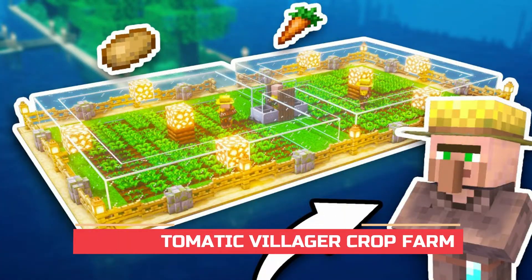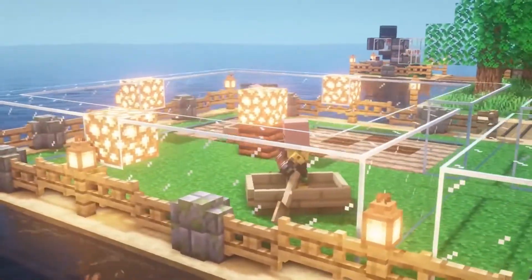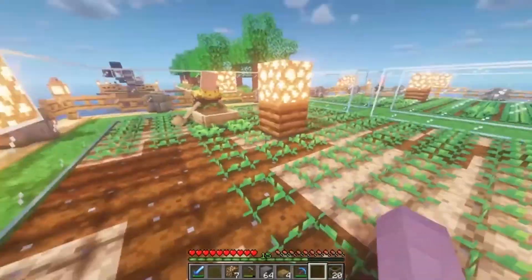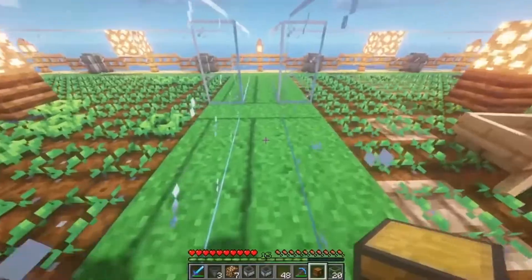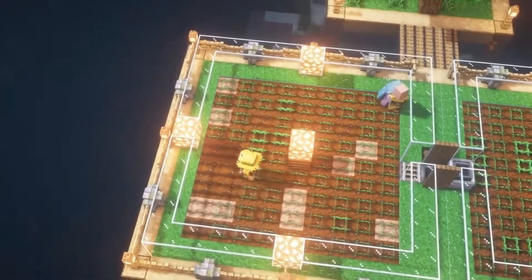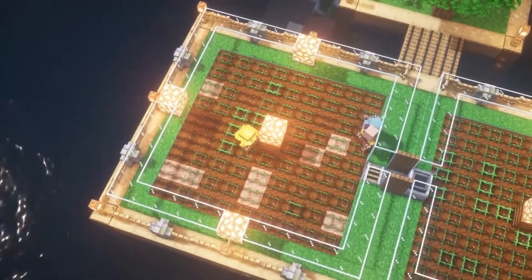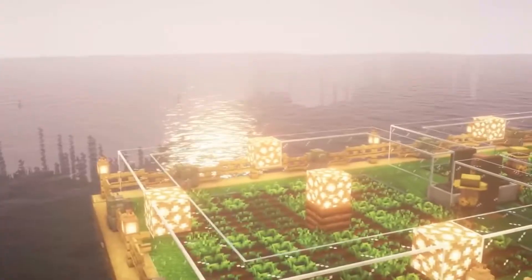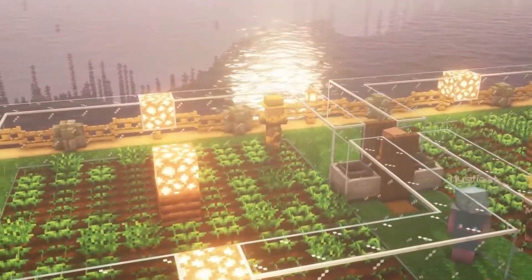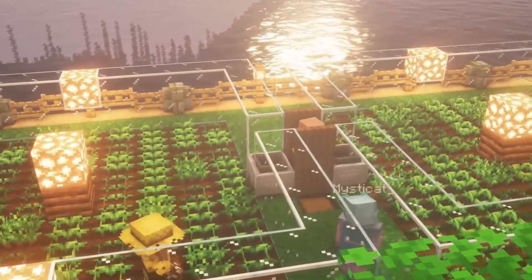Number 5: An Automatic Villager Crop Farm. Automatic villager farms in Minecraft are one of the most critical because they provide gamers a consistent and endless supply of food. YouTuber SilentWhisperer showcases this farm that can make bread, beetroot, carrots, or even potatoes. Players will need to find a couple of villagers to get this farm started. Compost bins will also need to be placed near the villagers to change their profession to farmer. This farm is one of the most efficient for stocking up on crops.